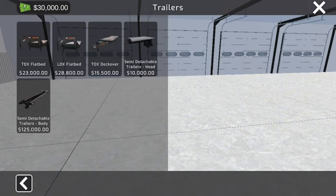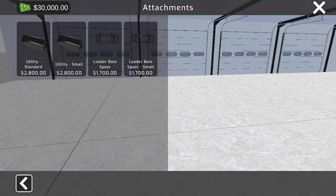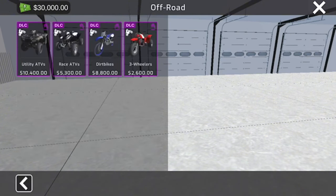There are multiple different trailers including a low boy. Attachments include bale spears and buckets. Off-road items are all paid DLC, so you'll have to purchase those separately if you'd like to use them.